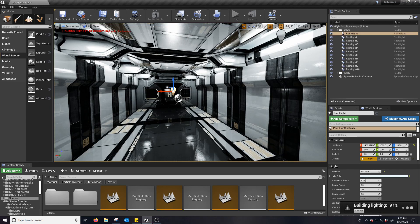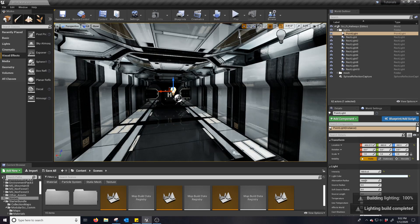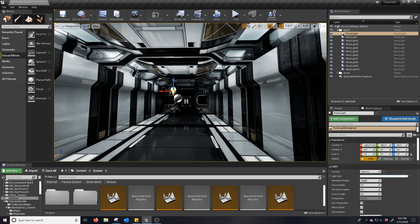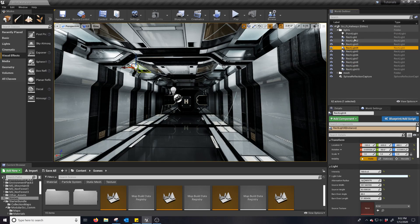Depending on your scene, you may want to leave some of these lights as stationary. But if you're just doing a still scene, you'll want most of these to be static. It's also easier — more static lights versus stationary is simplest.